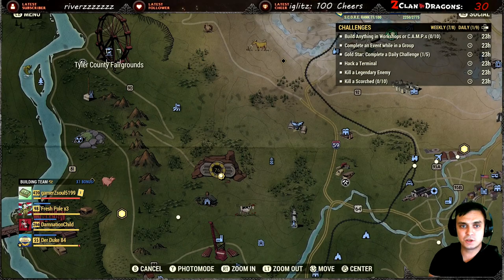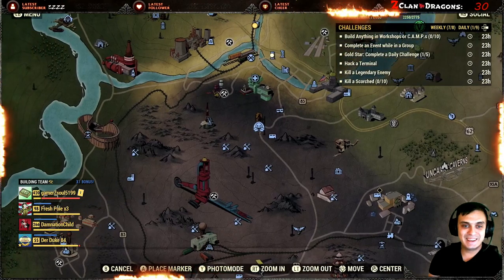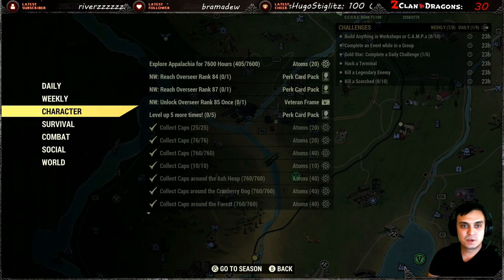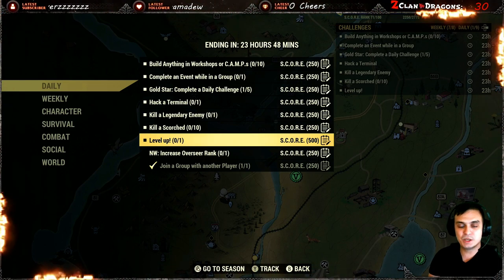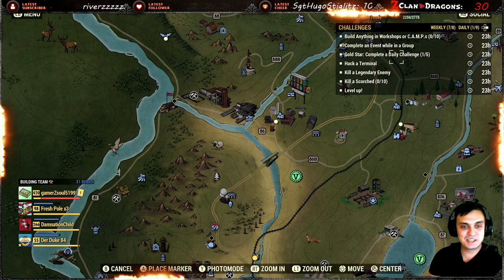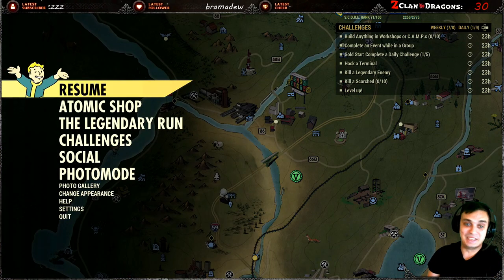I think we got scorched at the Tyler County Fairgrounds and at Camden Park. I think the locations I just mentioned are more than enough. Also, leveling up during the double XP — that's no longer a problem. I was level 320 last Thursday, now I'm 420 — 100 levels. So definitely no problem, you're gonna get that.